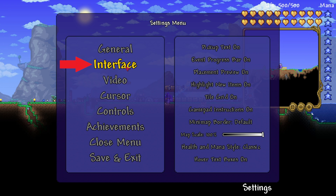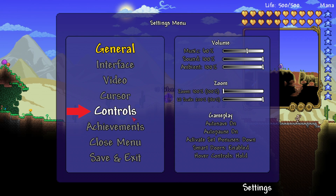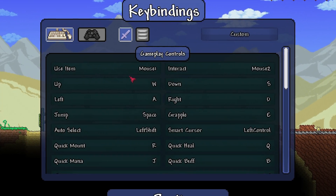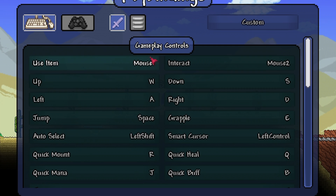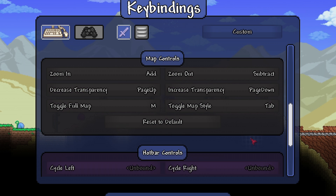Here in the interface section there are a bunch of little customizable options that will change the way your game looks, and you might mess with them and figure out which ones you like. In the controls section of the settings menu are all of the key bindings or button controls depending on which you are using. I would view all of the controls and see what you can and cannot do in this game.